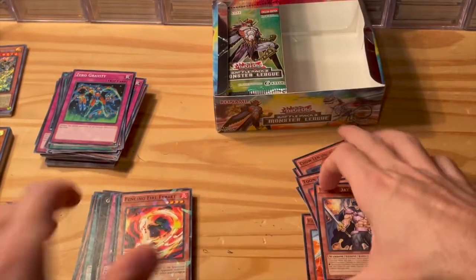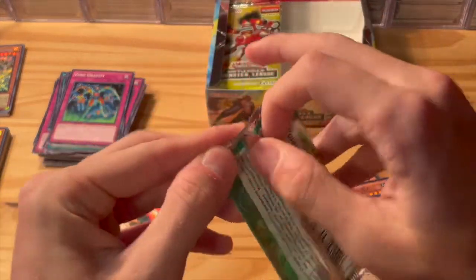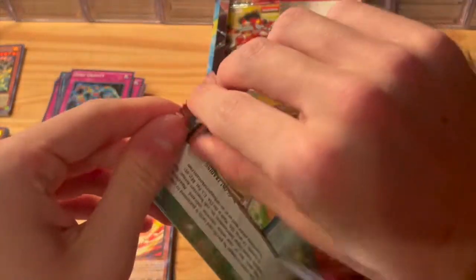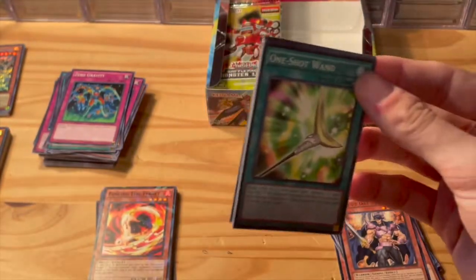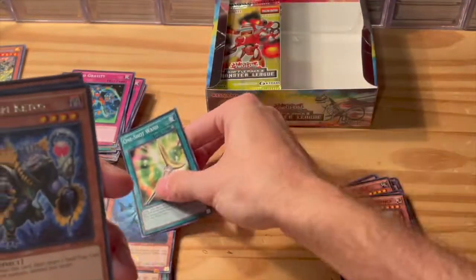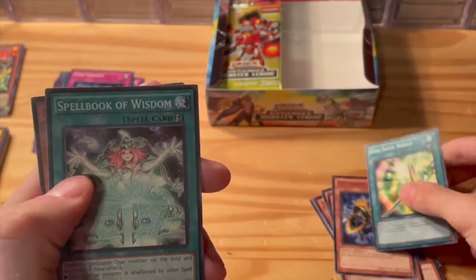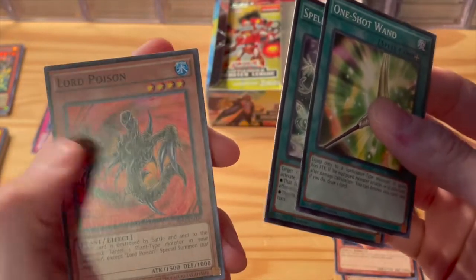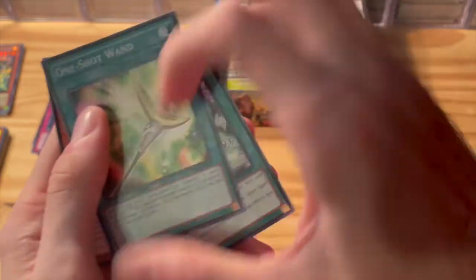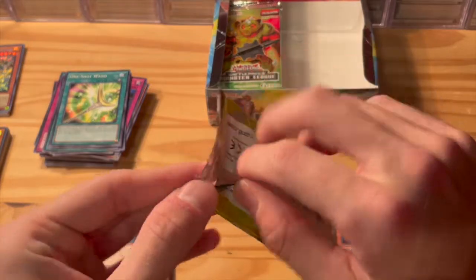Chain Dog again — so far not bad. Moving on to the next side we go. One Shot Wand, Red Nova Shark, Evilswarm Ketos. Spellbook Lord Poison — was that Pharaoh's Guardian? I can't remember, that was so far back in the day.